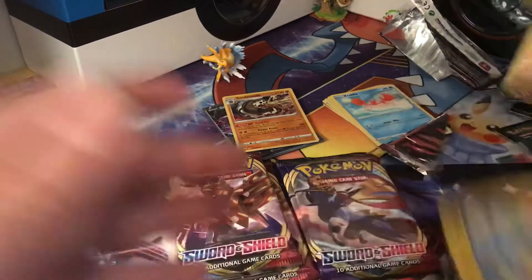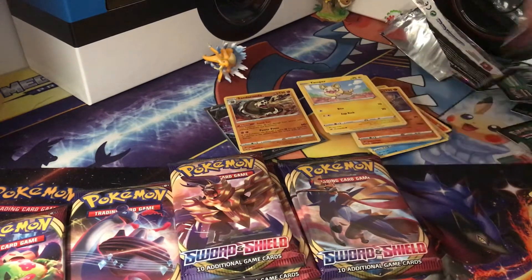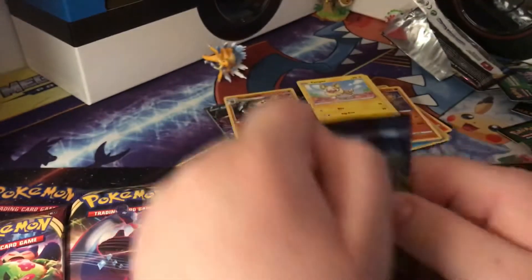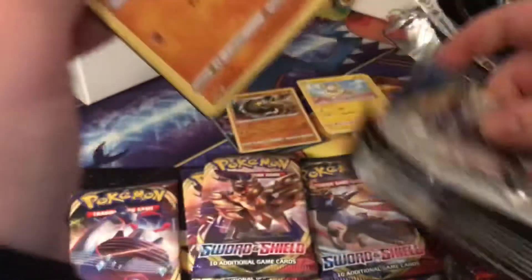Going off on a little tangent — Sizzlepede is the GOAT. Silicobra helped me through the entire game; it was amazing. I actually finished the Elite Four with him. Of course I chose Grookey, and Zamazenta was my legendary.